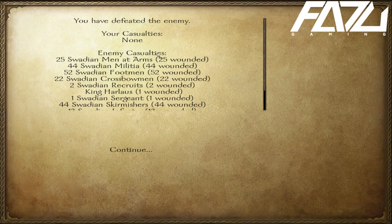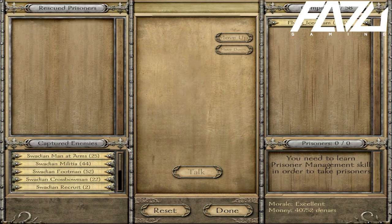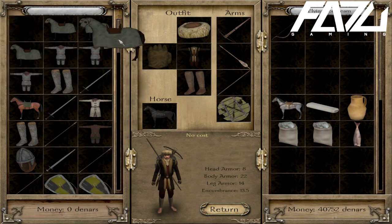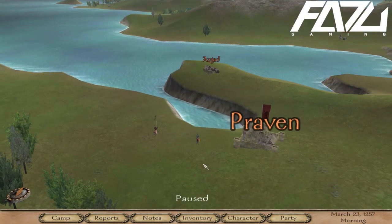Here are the battle results. It shows 211 men — 210 wounded, one routed, one must have got away. You can capture all the enemies once you get the prisoner management skill. You're also able to take the warhorses and any equipment from the enemy's inventory, which is pretty useful especially at the start of the game.